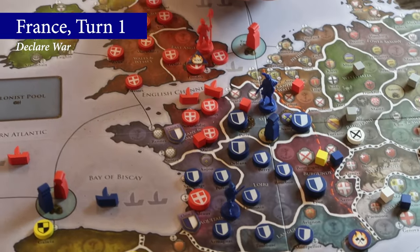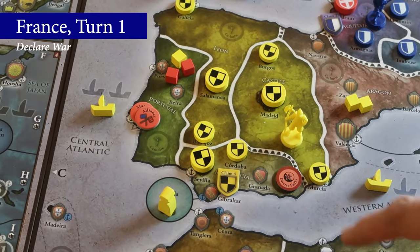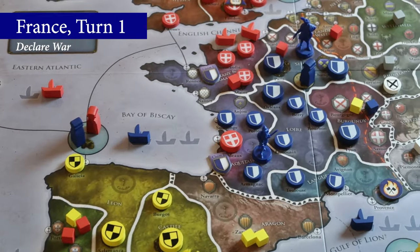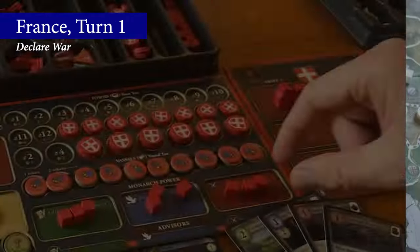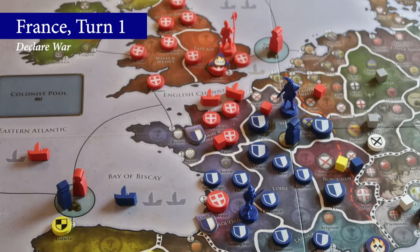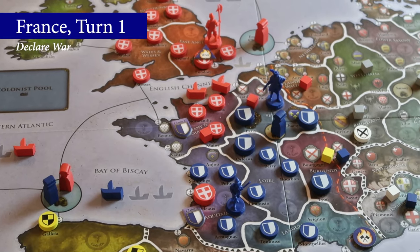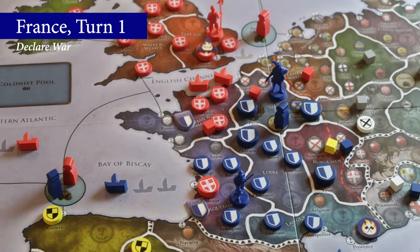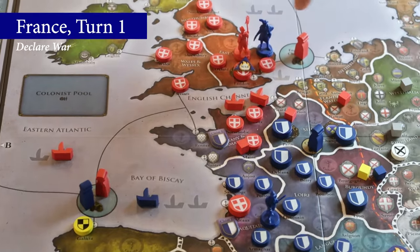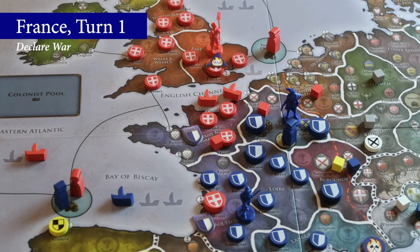The defender also has the option to call their allies to arms. England's only ally, however, is Portugal, and as Portugal is neither adjacent to England nor the French, their new enemy, they won't be able to call them to arms this time. England then receives one military power because they are the target of a declaration of war. If France had any influence in English areas, they would have had to remove it, but they do not. Now France checks to see if any naval or land battles are triggered. This would occur if there were units from opposing sides located in the same space, or if a player either has units in an area with hostile NPR provinces, or ships in sea zones faced by NPR ports that are hostile.